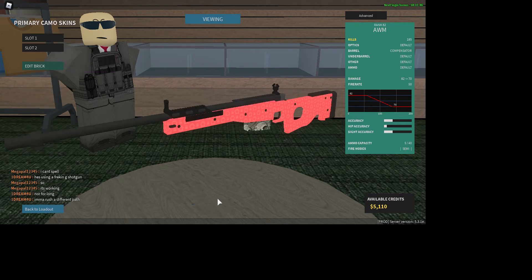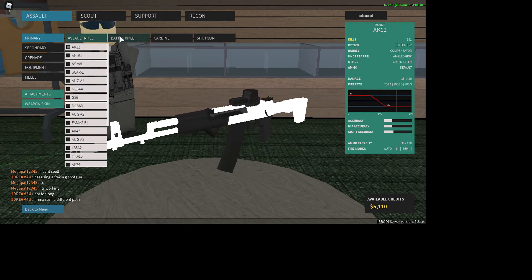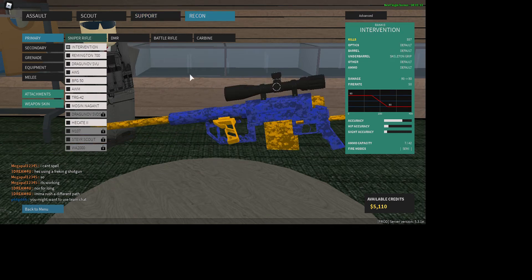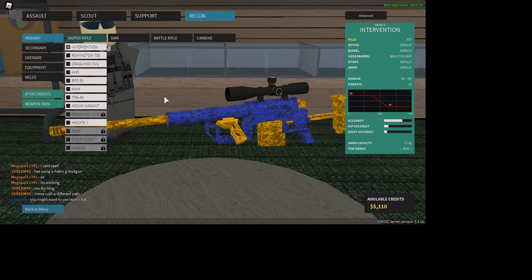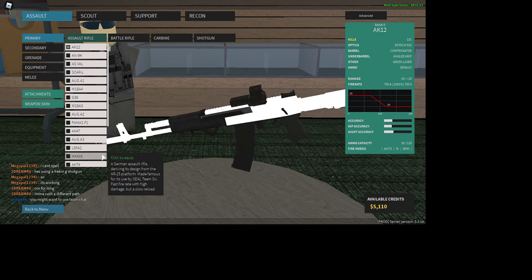First thing that you want to do is, if you just start playing the game, you're gonna have these guns — all of these guns. You're not gonna have these attachments or the skins that I have, but you're gonna have something relatively like this. First thing is, you want to know what your attachments do.